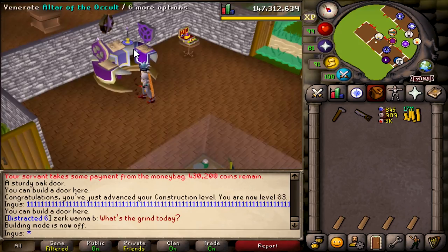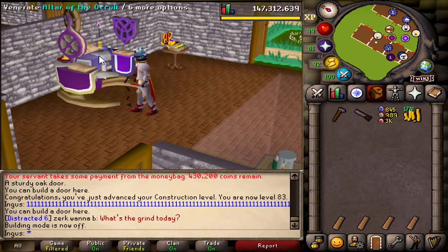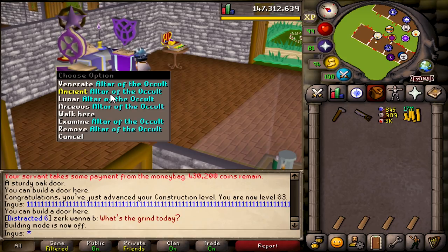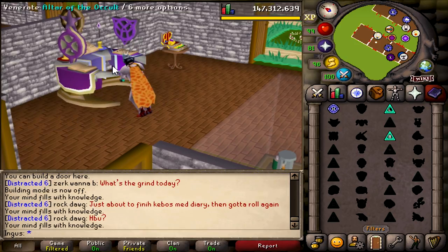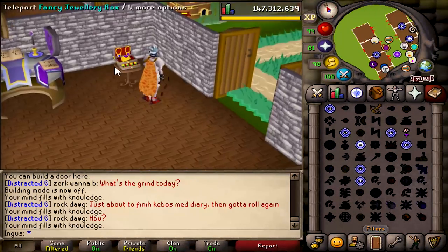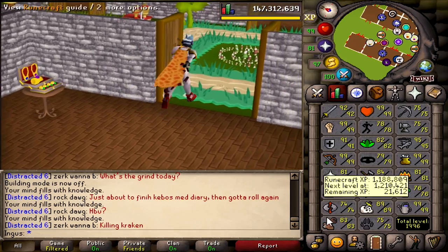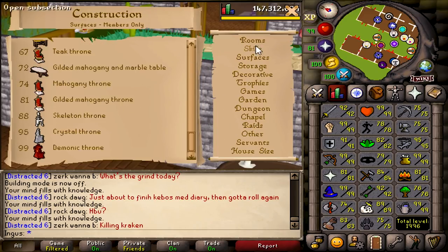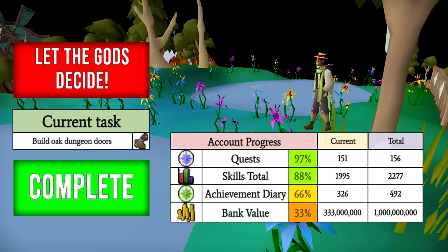The main thing you want 82 for is this altar right here — you can change your spellbook without having to run to the desert or Lunar Isle. I also got my little Zolra here, and there's this jewelry box — any of the jewelry you can teleport with. If you want the occult altar, you'll need 90 construction. With that being said, let's go ahead and get the next task.